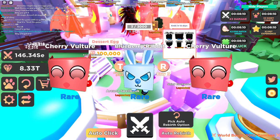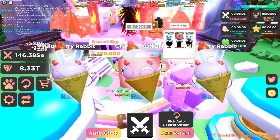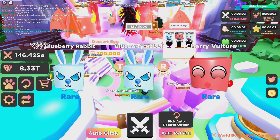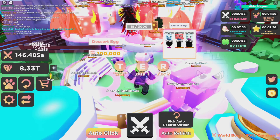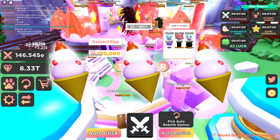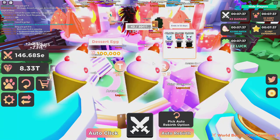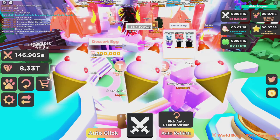Alright, I got a cherry vulture and a blueberry rabbit — interesting names. I got three out of the six pretty quickly, so I should be going to get some shinies and build up my collection. And I got an iced blob too — not too bad. So I have two of the rares and two of the epics, still no legendaries.